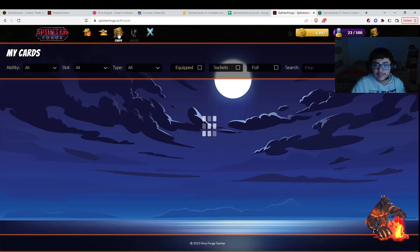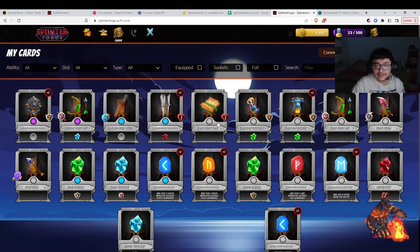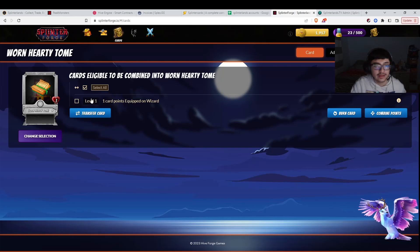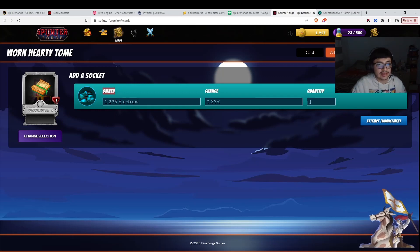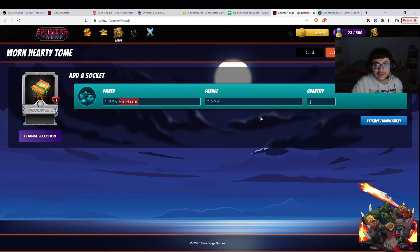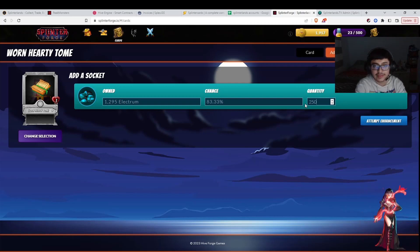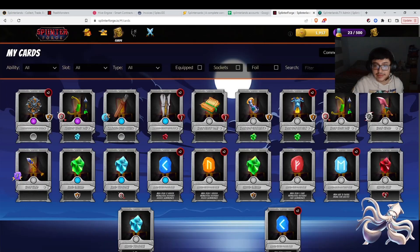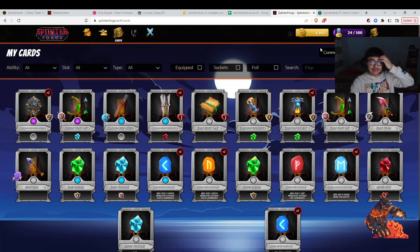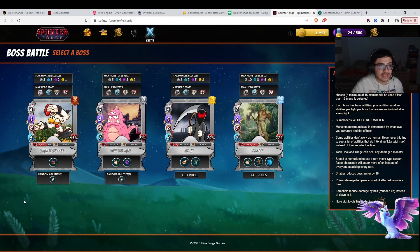The other coin we are getting is Electronium. The idea of that token is: once we want to upgrade an item — for example, this item is a common with no socket slot — we add a socket. That's how we add a slot to add a rune. To add a socket we have to use Electronium, which is the only way you get it — from playing the game. Right now it's a 0.33% chance when you use one, but as you increase it you get a higher chance. For an item like this it's 300 Electronium to be able to add a socket and therefore add one of our runes.